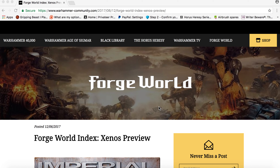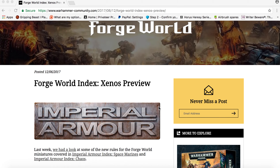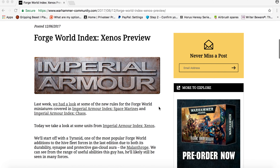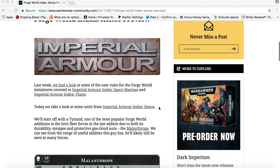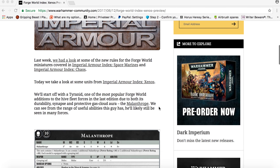Welcome to this update from the Warhammer community — this is a Forge World update, a Forge World Index Xenos preview for Imperial Armor. Last week we had a look at some of the new rules for the Forge World miniatures covered in Imperial Armor Index Space Marines and Imperial Armor Index Chaos. Today we look at some units from Imperial Armor Index Xenos.